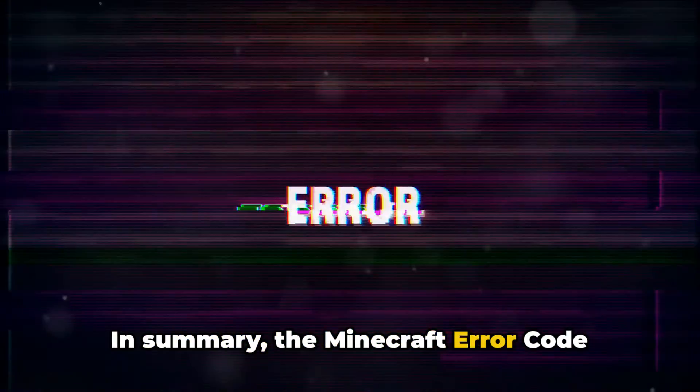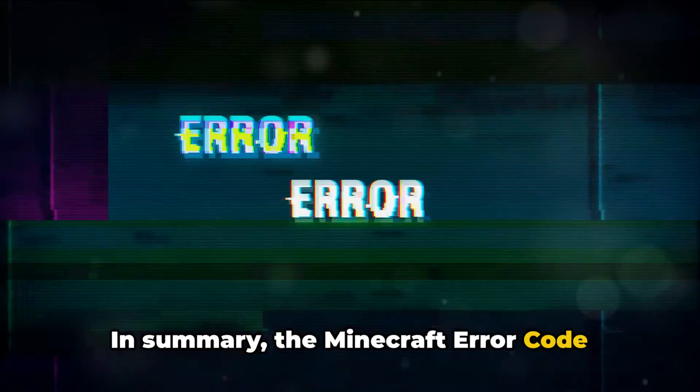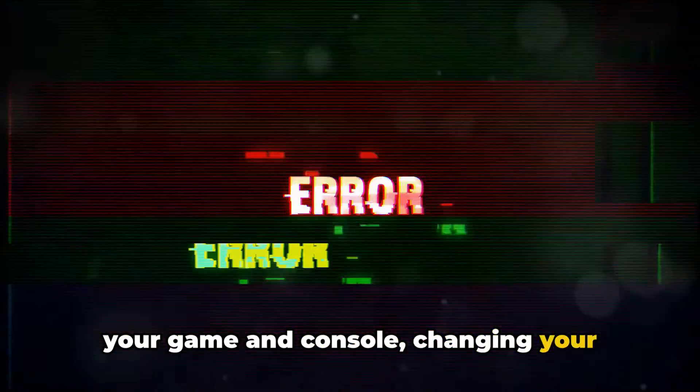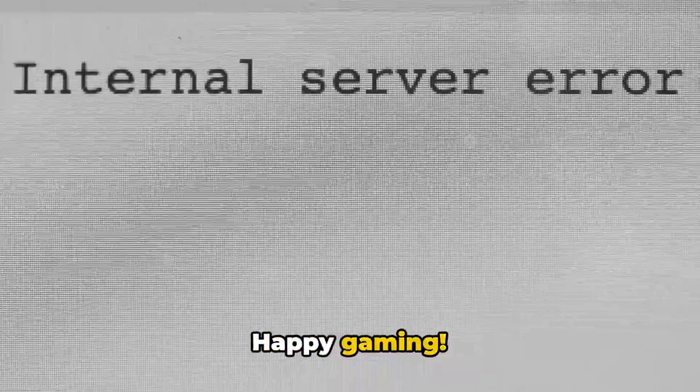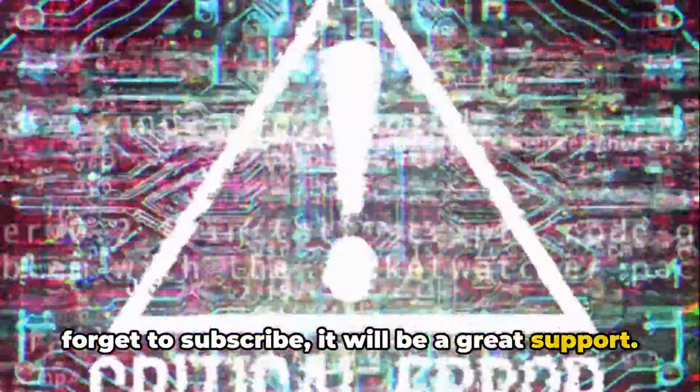In summary, the Minecraft error code CE-38708 can be resolved by updating your game and console, changing your gaming method, rebuilding your system database, or reaching out to support. Remember, every problem has a solution. Happy gaming! If you like this information, don't forget to subscribe — it will be a great support. And for more tech updates, visit Queries.com.